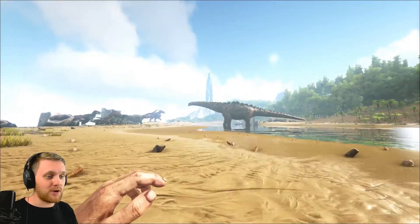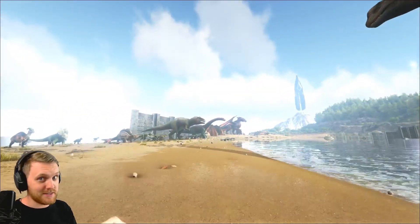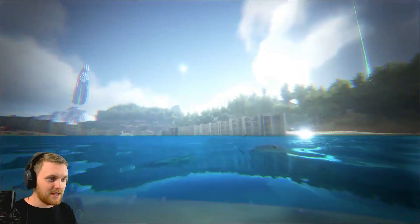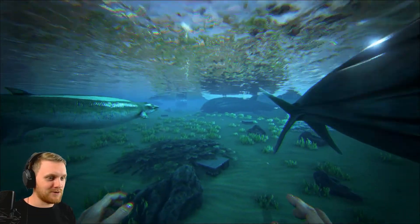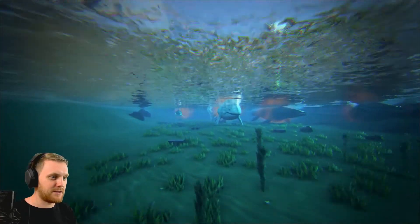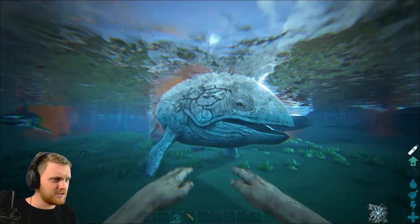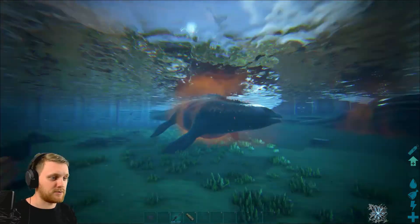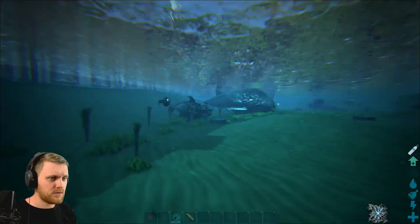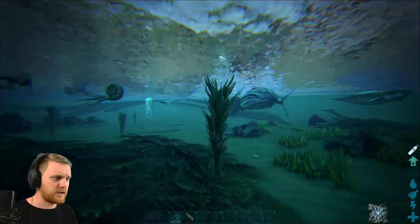If I had my money on any one of these dinosaurs winning this fight it would be the Titanosaurus, although I've deliberately positioned it opposite the Giganotosaurus because it was introduced to the game as a Giganotosaurus killer. If you take a dip beneath the water you'll see there are many more creatures down here too — a lot of these creatures will pack a big punch. I've spawned them all in at level 120. Every creature, big and small, funny looking, cool looking, scary looking — they're all here.